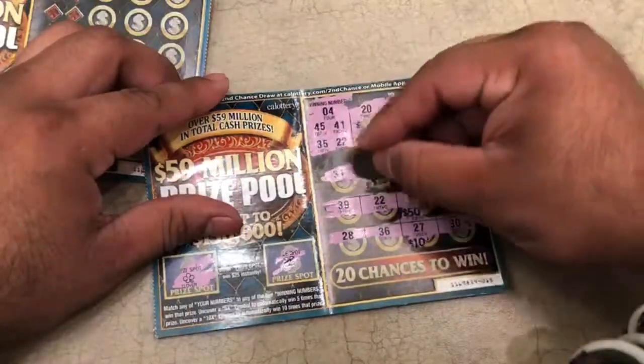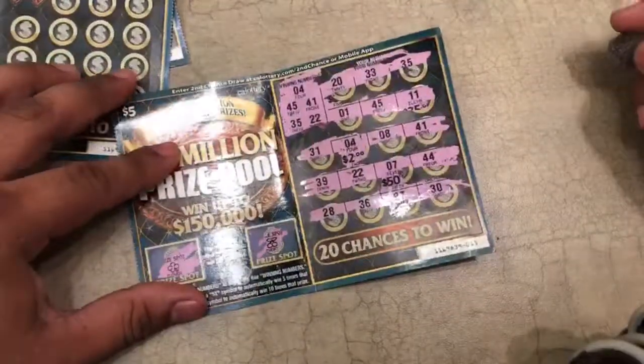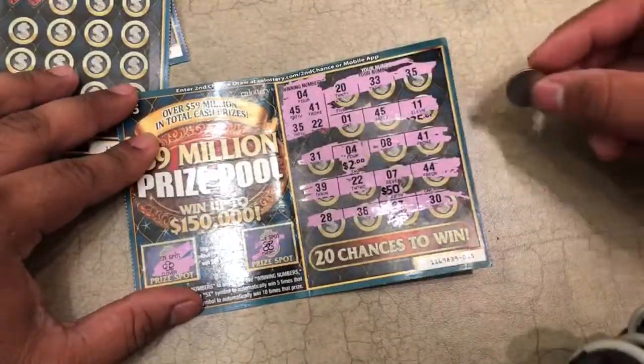Small zeros. Oh, two bugs — so we might know what this is. Maybe a $10 winner. Let's keep going. 45, 45 — oh, it's right here.